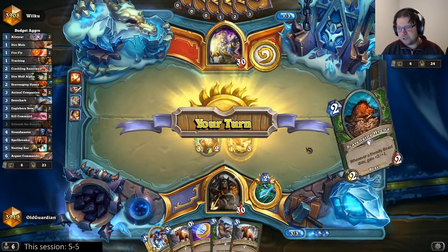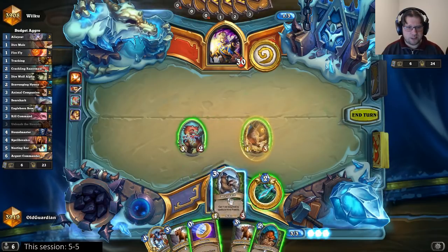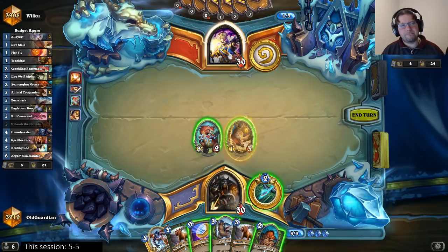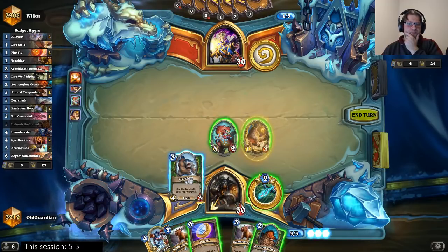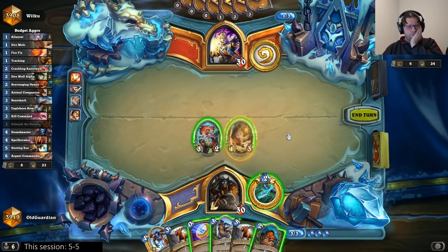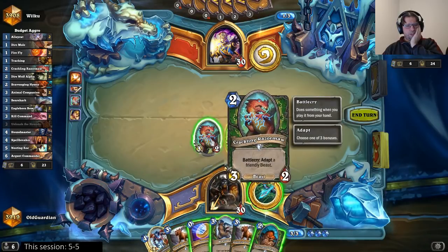Have you considered going for the Secret Spellstone Hunter? It's more expensive than this one. He could have the Duskbreaker for next turn. But this one survives Duskbreaker and then I can Houndmaster it afterwards. Does he have a Duskbreaker? He surely has to have Duskbreaker, right? He kept the card. I could also coin Houndmaster on this one.